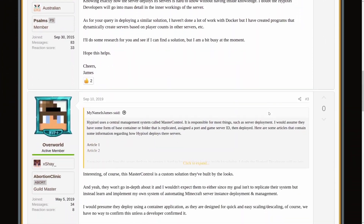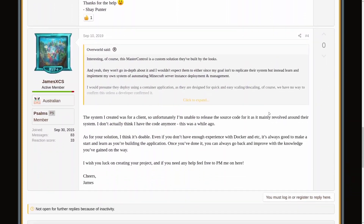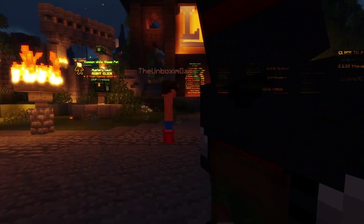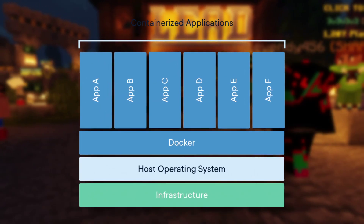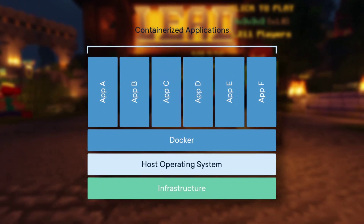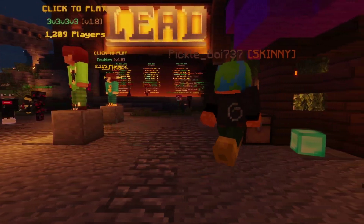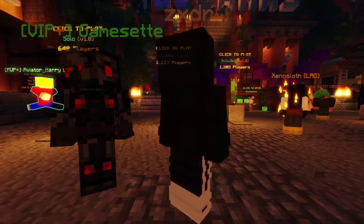It took a bit of digging because there isn't really much information on the internet about how servers like Hypixel work. I managed to find some old threads on Hypixel forums and around other parts of the internet that gave me an idea of how Hypixel manages their server network. Basically, what they do is create containers with their server software and dynamically allocate those using a service like Kubernetes or some other kind of container manager.